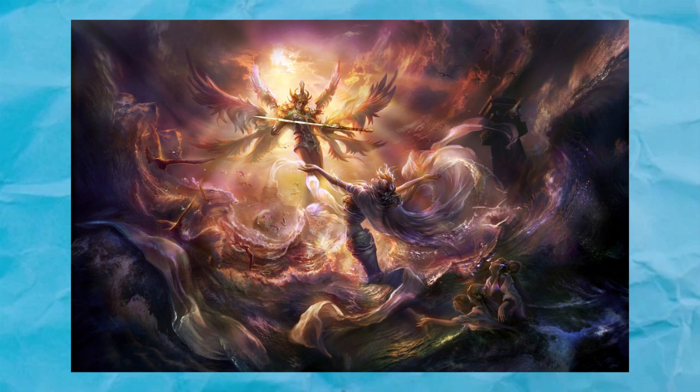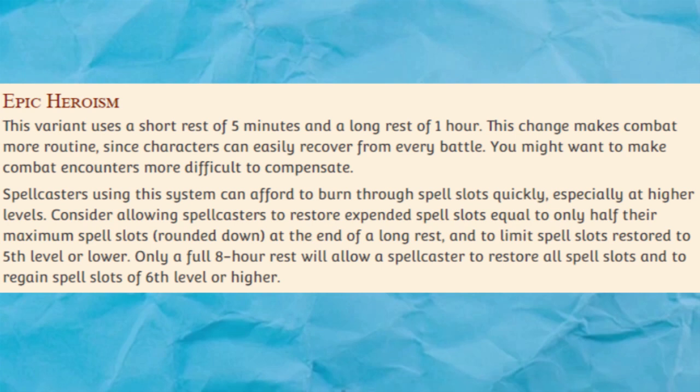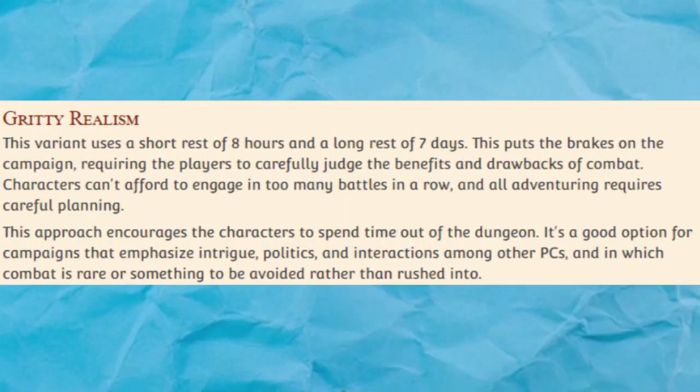Personality Trait Proficiency. Similar to background proficiency, with this rule, characters don't have skill proficiencies, and instead add their proficiency bonus to rolls that are relevant to their personality traits. I'm not really a fan of this, mostly because compared to backstory, personality doesn't have much to do with a person's capabilities. What sort of personality is more likely to succeed a long jump across a chasm, or scavenge for food in a barren wasteland? Personality will certainly affect the action a character takes, but it shouldn't really dictate how likely it is that they succeed.